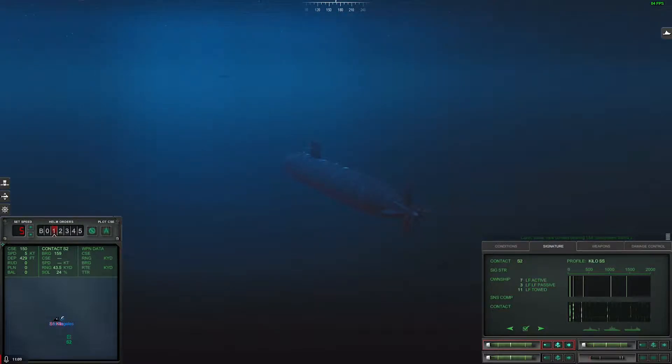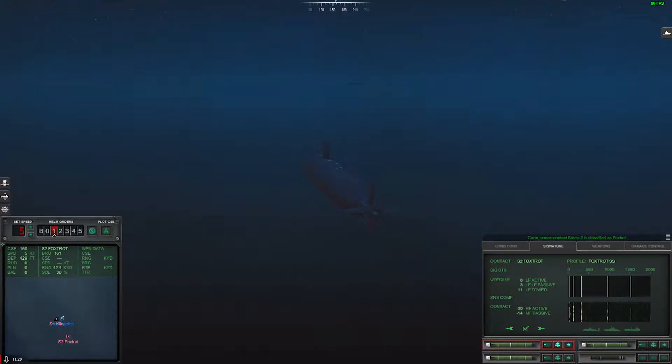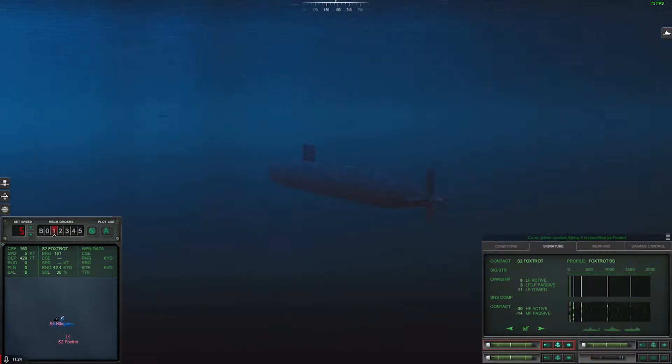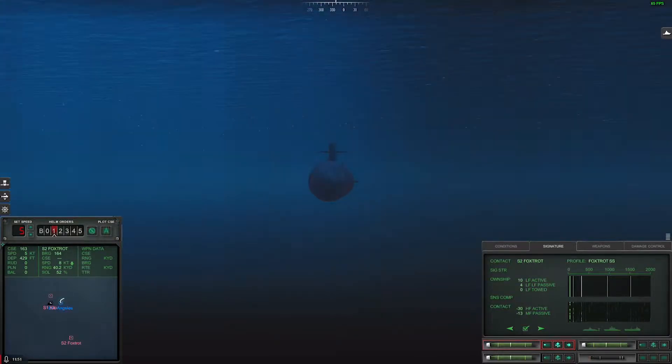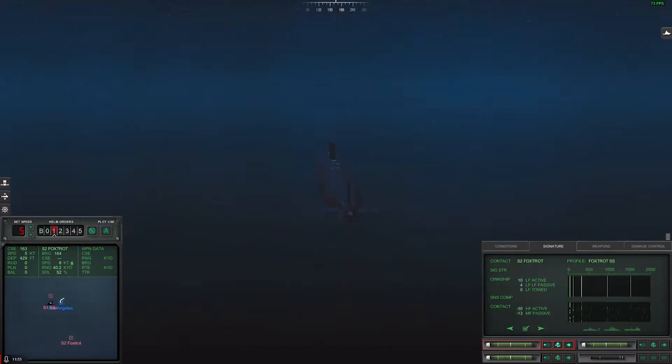This guy looks like a Whiskey maybe. Alright, so we're gonna try to get behind him — I mean, we're in a good shooting position right now. We're just turning toward this guy 'cause we're gonna get into his baffles, and then see if I can light him up. There was a sonar buoy that was dropped behind us — hopefully that doesn't get us into trouble.